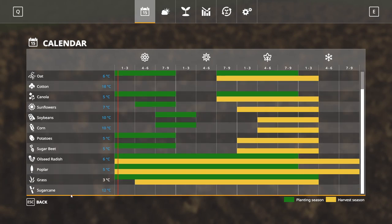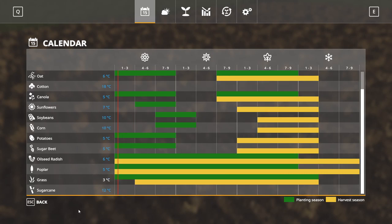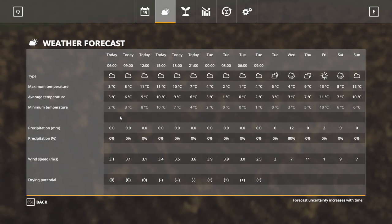If you have a multi-fruit map, those additional fruits will show up at the bottom of the calendar. As of right now, they just take on the base season schedule for barley and wheat — so the exact same planting schedule as barley and wheat is what you can expect with multi-grain crops.